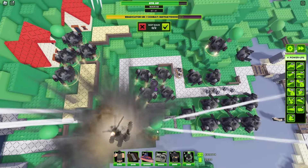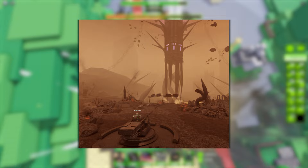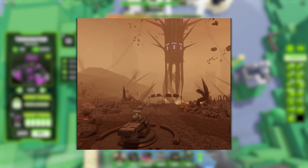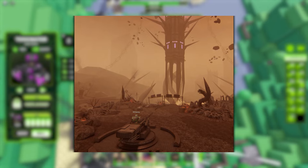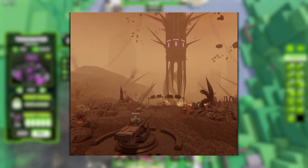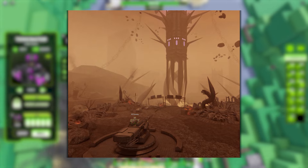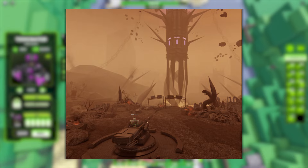This is a leak from the gameplay trailer - we can see a turret here. Maybe it's going to work like in TDS, where in the Solar Eclipse event in Act 4 there was a cannon to stop the attack of Umbra, the final boss. It seems really interesting. I love the map - we will see when the gameplay trailer is out.